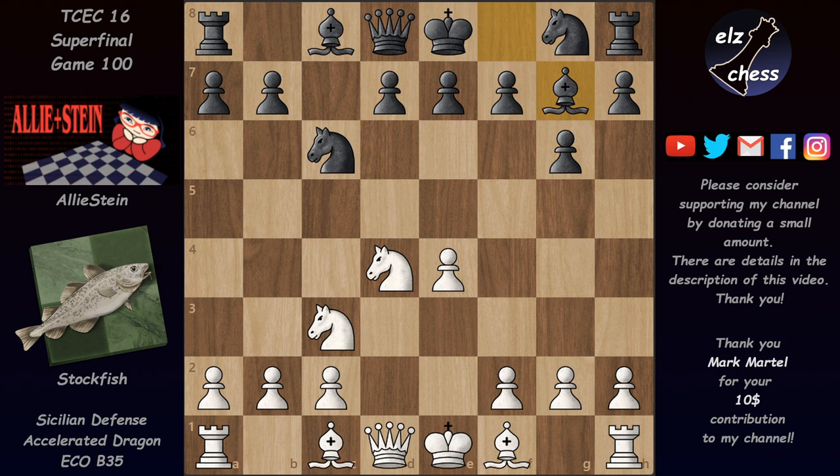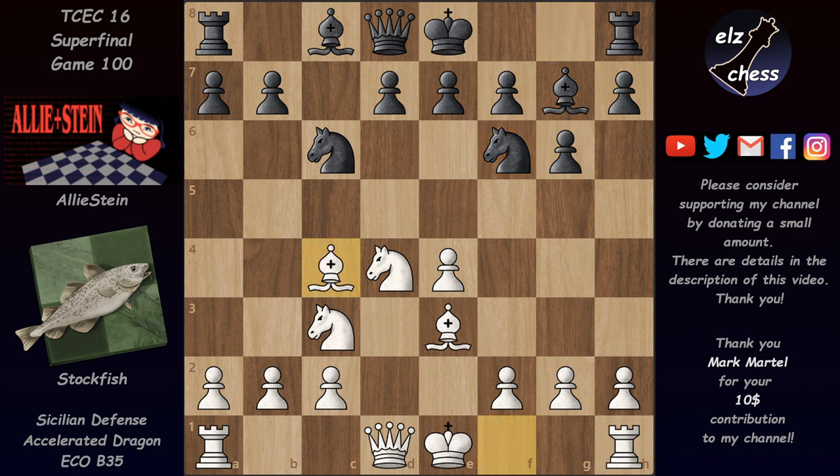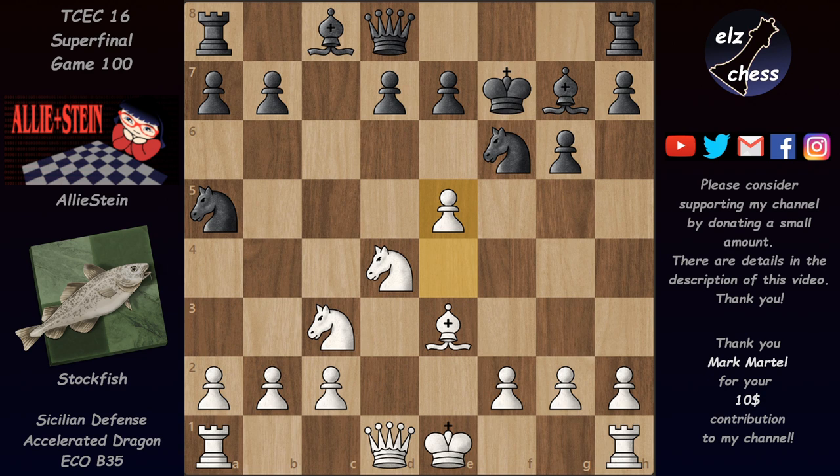The game continued with bishop e3, defending the knight and also the d4 square below it. Then knight f6 and now bishop c4 — the modern bishop c4 variation — where white develops this bishop to a very nice diagonal. It's also kind of tempting black to play knight a5, and imagine someone's face playing this with black when white takes on f7.